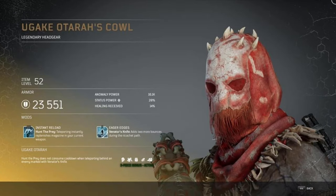The last armor set is the Gake Otora's armor set. Starting with the Cowl, we got a level 3 mod Instant Reload: Hunt the Prey teleporting instantly replenishes a magazine in your current weapon — sweet, very useful. Along with Eager Edges, a level 1 mod: Venator's Knife adds two more bounces during the ricochet path. The set bonus is that Hunt the Prey does not consume cooldown while teleporting behind an enemy marked with the Venator's Knife.